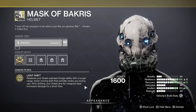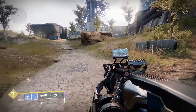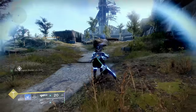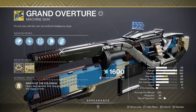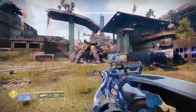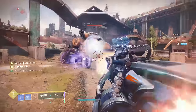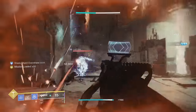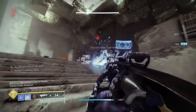Mask of Bakris is a weird exotic, but it enables a really interesting combo. This replaces your dodge with a light shift, and after shifting you deal 25% more damage with Stasis and Arc weapons. The weapon chosen for this is Grand Overture — get hits to build up your missiles, then hold reload to dump all the missiles into one target. Get Grand Overture to its max stacks, then dodge to get your Arc damage buff for a few seconds, then blow your entire load into the boss's face.